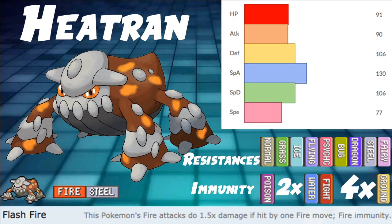The ability Flash Fire is actually very solid as well, giving you a fire immunity — especially switching in on those Max Flares. Something like Kartana or Rillaboom would really like a Pokemon like this. You'll be able to absorb those powerful Max Flares that would just knock them out, waste a Dynamax turn, and then get a 1.5x damage boost on its own Heat Waves. Heatran has a lot of versatility with Flash Fire.